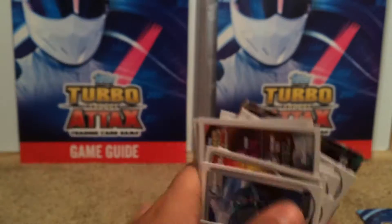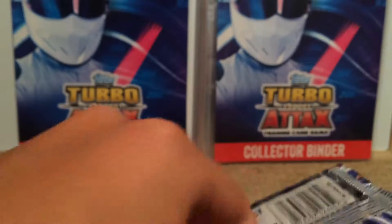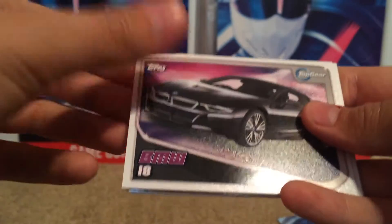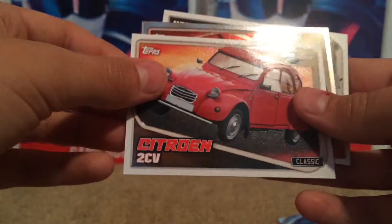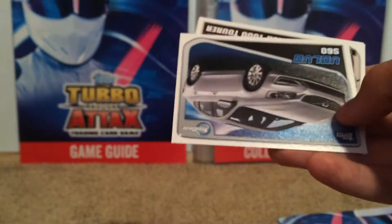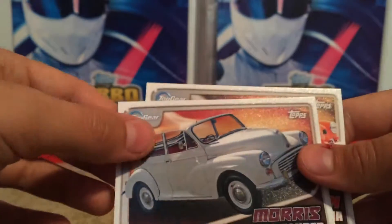So far that's 24 cars opened across these packs. Let's get into the last two. We get the Jeep Renegade, the BMW i8, Mitsubishi L200, the Citroën 2CV, the Ferrari F40 — there are the stats if you're interested — the Volvo S60, the Morris Minor 1000 Torah Classic.